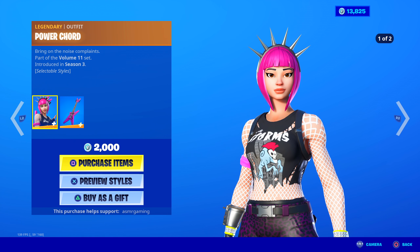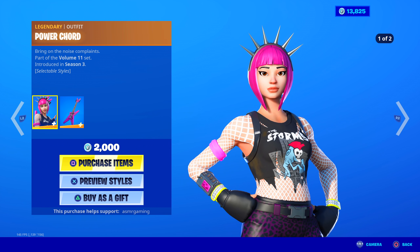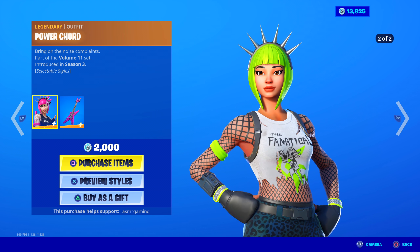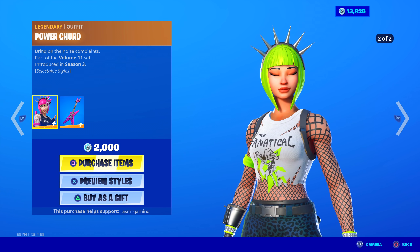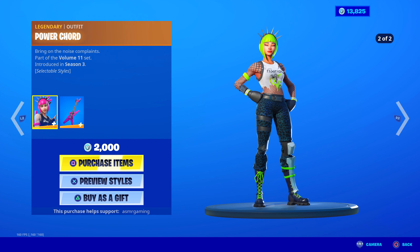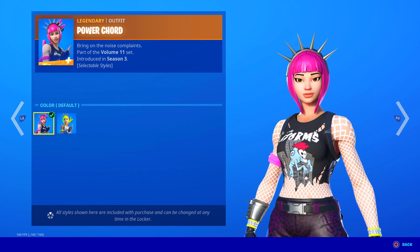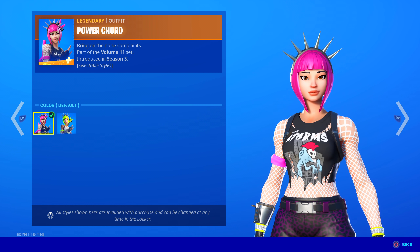Let's check out Power Chord first. Iconic. Power Chord's super famous, everybody loves Power Chord. This is one of those legendary skins that I need to get. Bring on the Noise Complaints, part of the Volume 11 set. She has two edit styles now, the original one and this other one. The default style has animal print pants and pink hair, and the shirt says 'The Storms' on it — a nice reference to the Fortnite Storm.